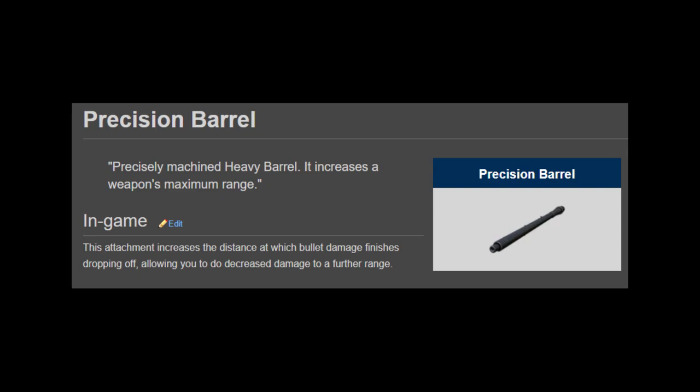When you hit level 11 you'll get the Precision Barrel, which basically does what Modified Rifling does but better — instead helping damage-wise at medium to long distances.